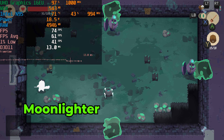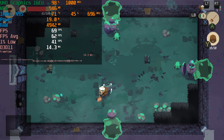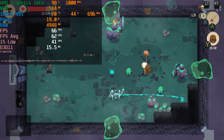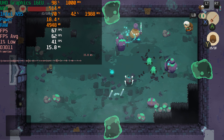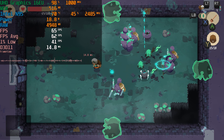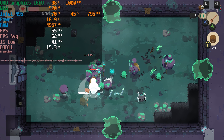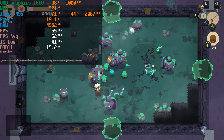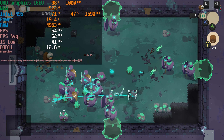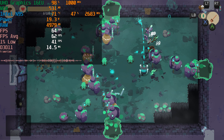The next game is Moonlighter. This indie action RPG has been an absolute gem. It involves roguelite elements where you go into a dungeon, explore, and try to grab as much material as you can, because during the day you open up a shop and sell your goods. While it has really fun action gameplay, another enjoyable aspect is figuring out the best prices to sell your goods for and how to maximize profit. And it runs beautifully on this system.